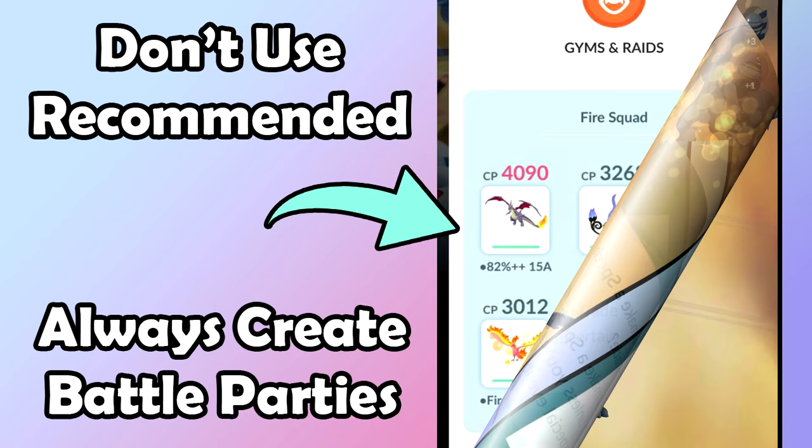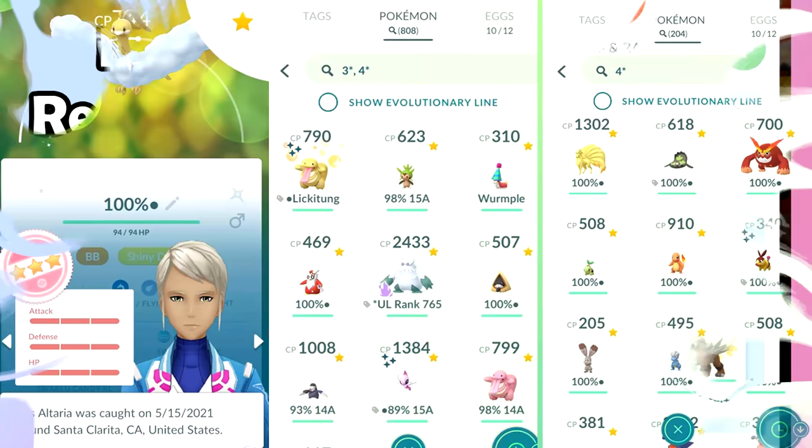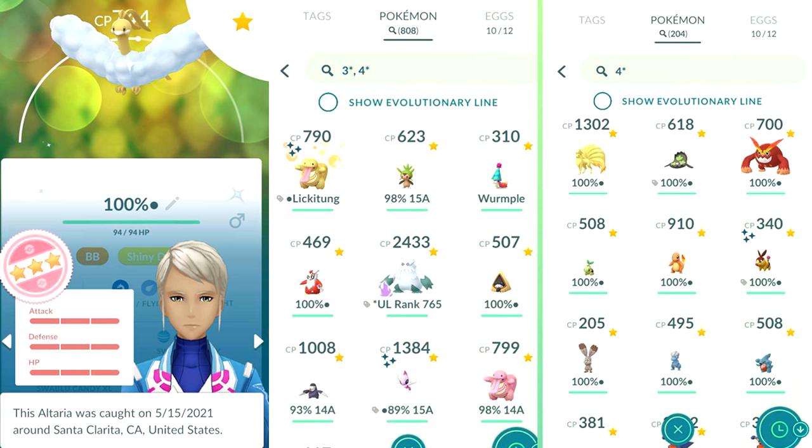Build your own battle party — do not use the Recommended option. I have a video covering why you shouldn't use Recommended and how to build a battle party, linked in the description. Also, use the three-star and four-star filters to check for good IVs and hundos. If I didn't use the four-star filter to find hundos, I would have definitely transferred some in the past. You'll randomly catch a hundo on a super common Pokémon you don't care about — make sure to check before transferring.